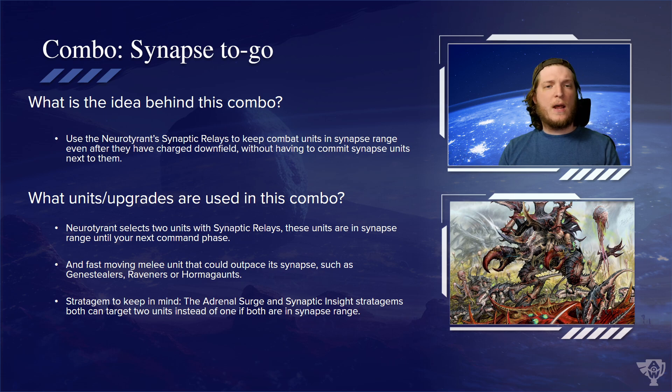First up, I want to talk about taking your synapse on the go. Synapse has changed a little bit in 10th edition and now just makes you a little bit better at taking a battleshock test, but your rules will combo based on whether or not you're in synapse range. Specifically, I'm talking about your stratagems — a lot of your stratagems will say 'do X thing, but if you're in synapse do Y instead,' or 'pick a unit to do X, or pick two units in synapse range,' so synapse is going to make your stratagems more effective.